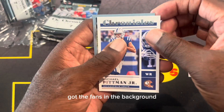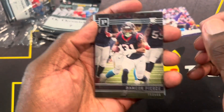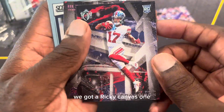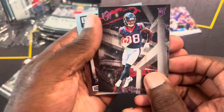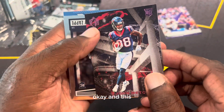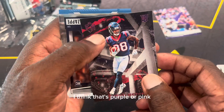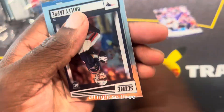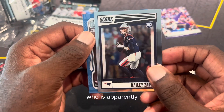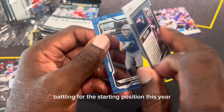We're starting off with a Photogenic Justin Jefferson — that is a sick pull. I've got the fans in the background, I've got Pittman. I think this is a Canvas Damien Pierce. I'm trying to keep these things sorted. We got a rookie Canvas Wendell Robinson, pretty nice card. And I guess this is the Kansas City John Metchie the Third — okay, purple or pink.